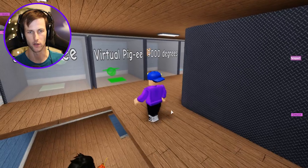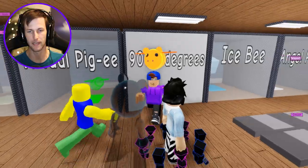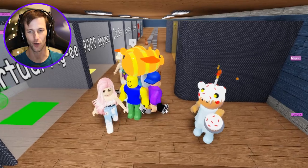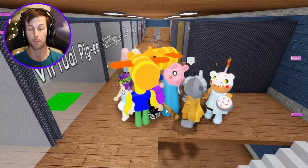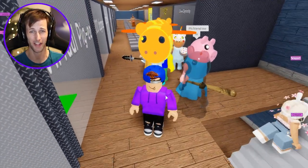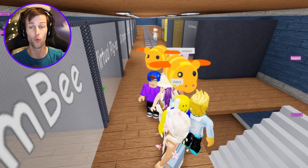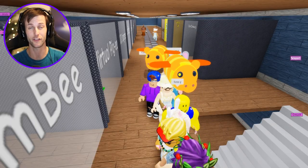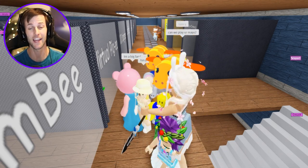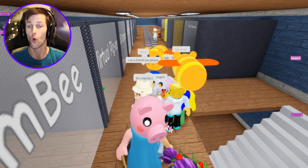I believe the ones we've unlocked so far are the only ones you can get with actual badges — don't quote me on that. I want to use the 9000 degree piggy because I think it's really cool. I'm so glad they put piggy bees in the game — they're just really cool and they've got piggy faces. Who doesn't love piggy bees?